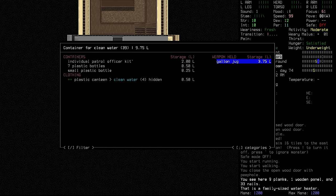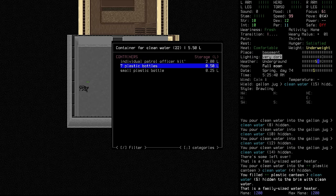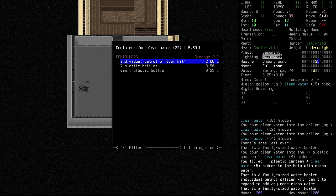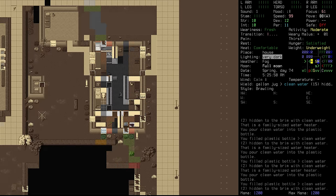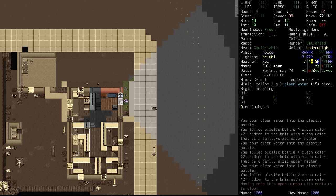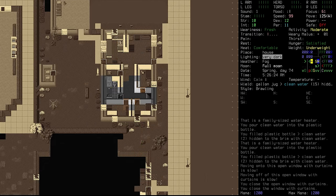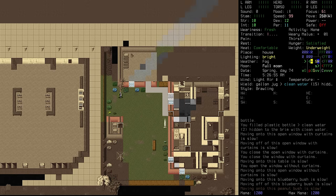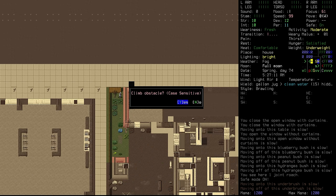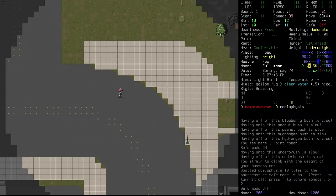Let's check the kitchen for anything else we can use to carry stuff. The pot might work but we'd need it in our hands. Let's dispense the contents and pour into the gallon jug. The patrol officer kit is also watertight — interesting. We'll fill up everything: our canteen and plastic bottles. Heading back with what we've got, taking a northern route — but the dinos are coming for us. Let's close up and go through the backyard. We could probably kill the little dino easily, but we're just trying to be cautious here.